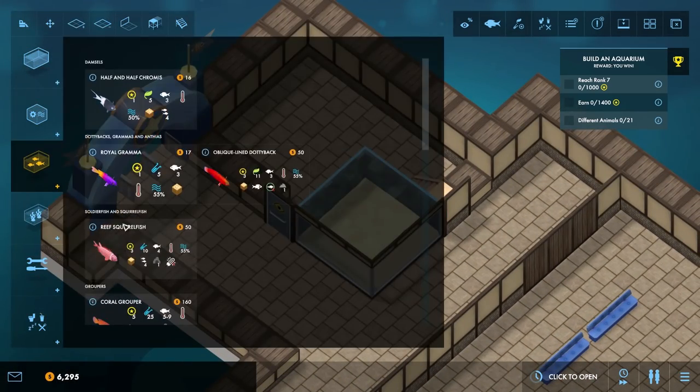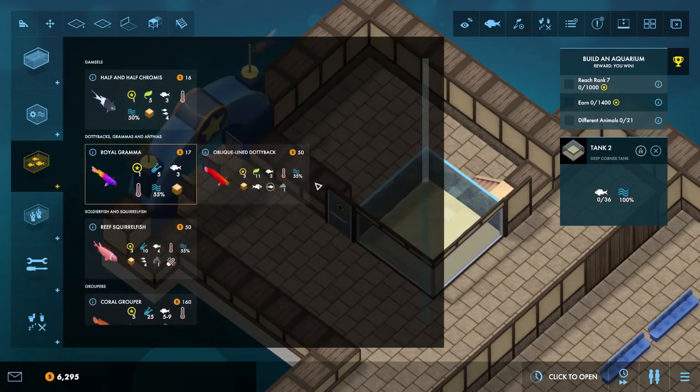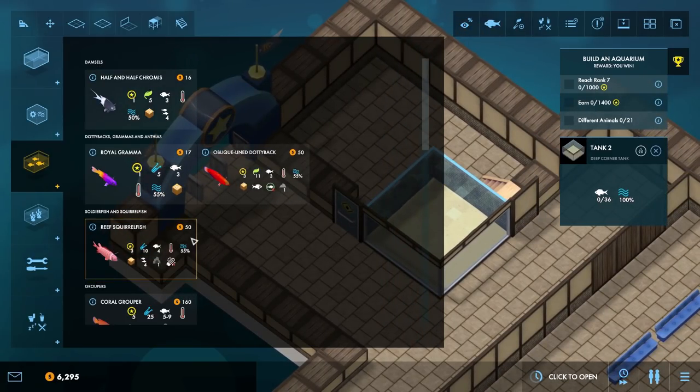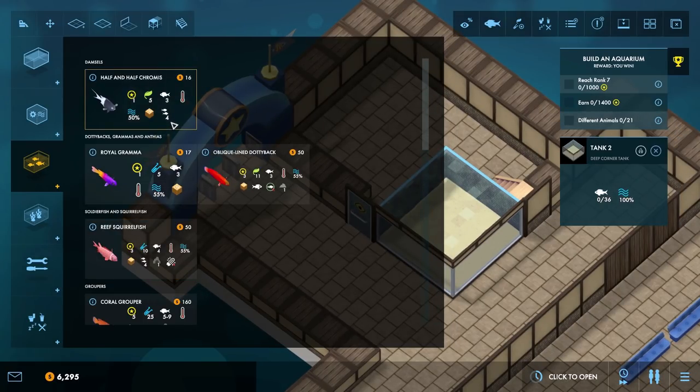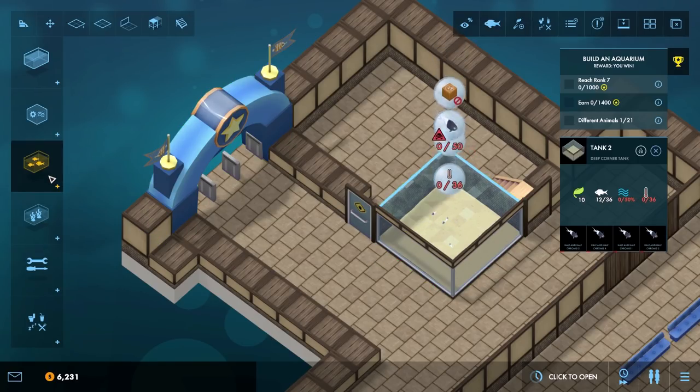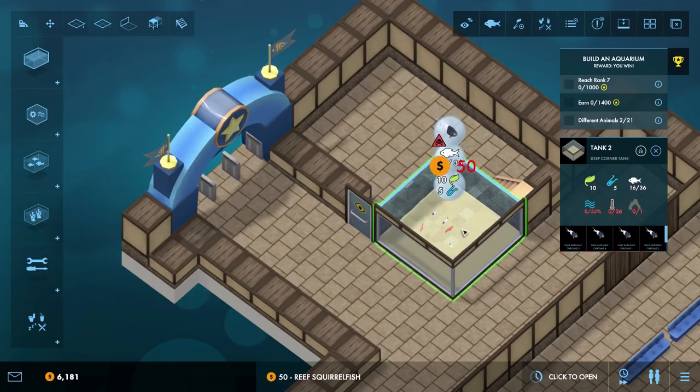So what are we going to do — just one type of fish in each tank? I don't think so, not this time. I think we're going to try and keep as diverse a selection of fish in each tank as we can. How about some reef squirrelfish and some half-and-half chromis? That should be quite nice — they've got fairly low requirements and they're both shoalers, so we'll get a decent amount in there. They both eat the same type of food. One, two, three, and four of each.